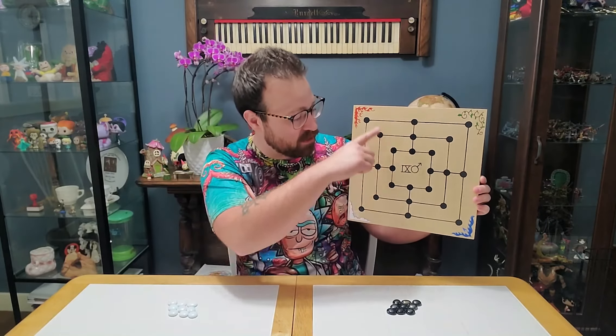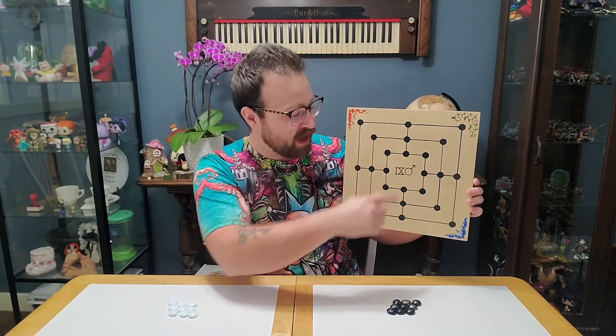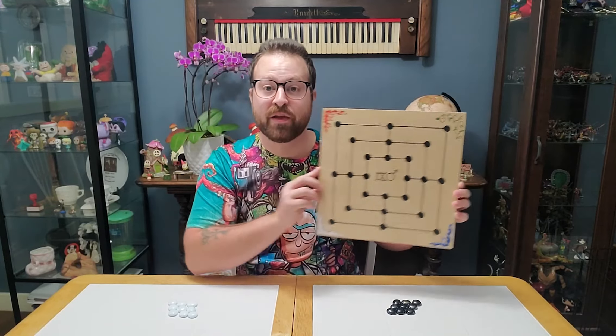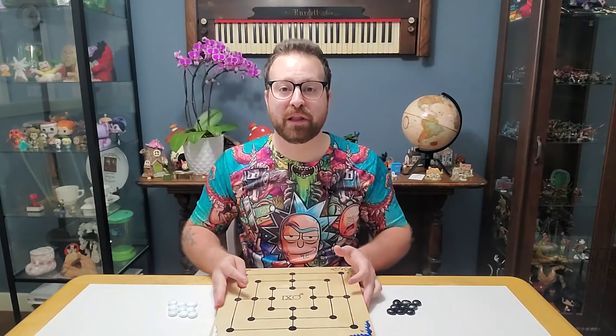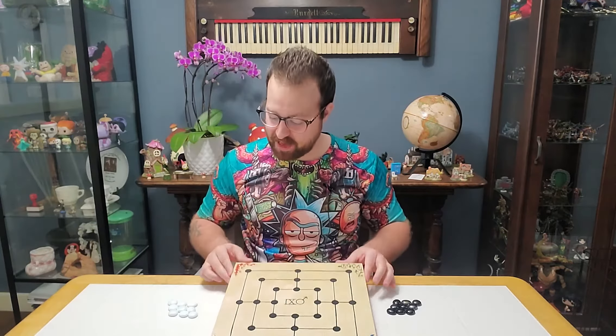The board is quite simple to make. You need three squares inside one another. Each square has eight dots around the perimeter. Connect all the dots with vertical and horizontal lines — no diagonal lines connecting the corners, and no cross in the center.